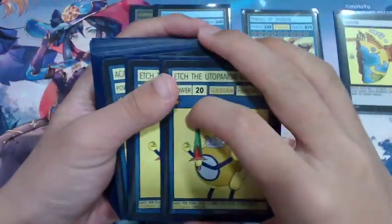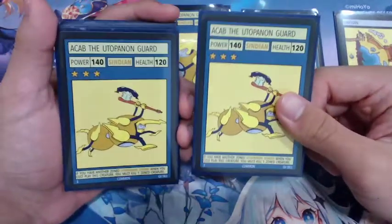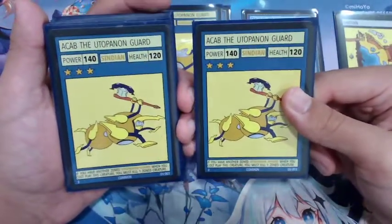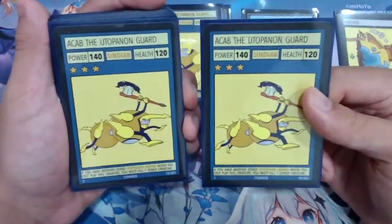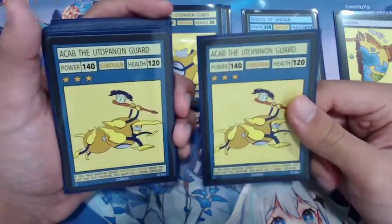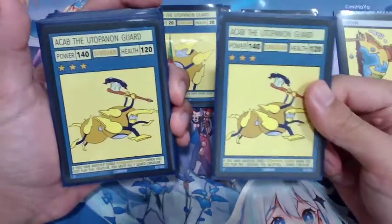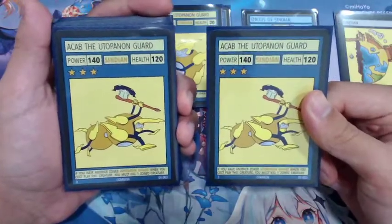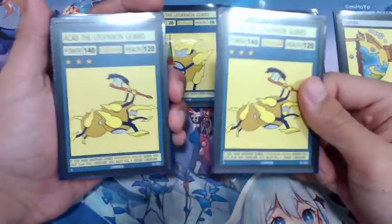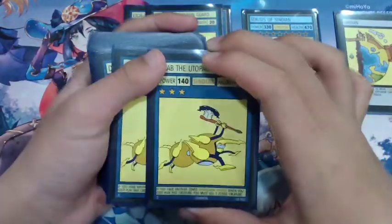Next we have Acab the Utopanon Guard. For three stars you're getting a very low stat creature, however the ability allows you to kill one zone creature if you control another Utopanon Guard. This ability can only be used when it's first played and you must kill a zone creature — so if you play Acab and your opponent doesn't have anything, it's forced to either kill itself or kill something else. Although it sounds situational, against stall decks this card is going to be very good, wiping out your opponent's creatures and basically allowing you to attack directly if your opponent controls only one creature. It also makes good setup for a combo that's actually in this deck.